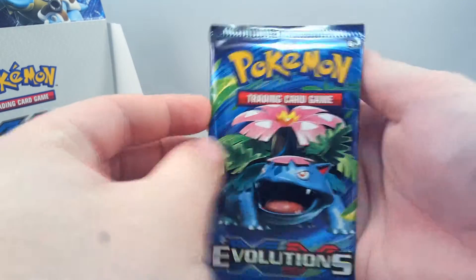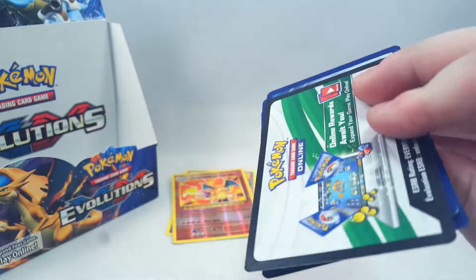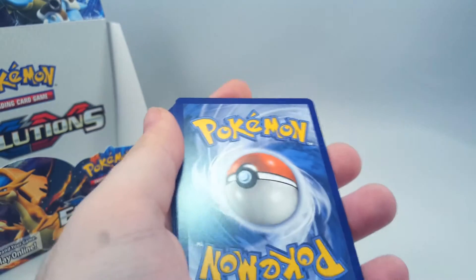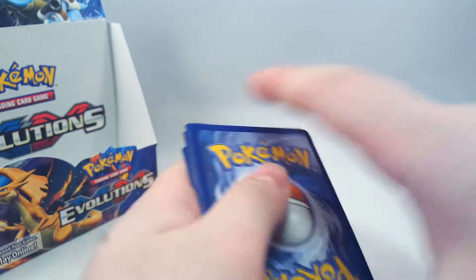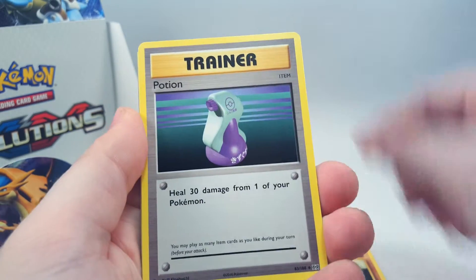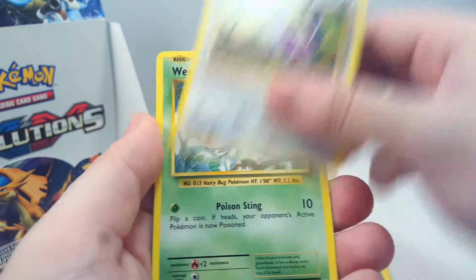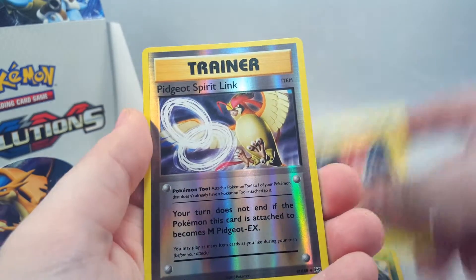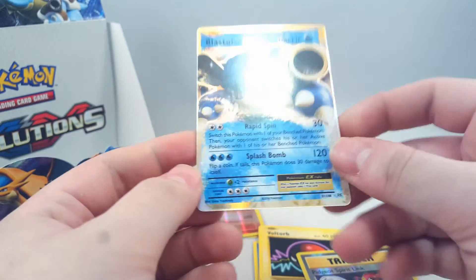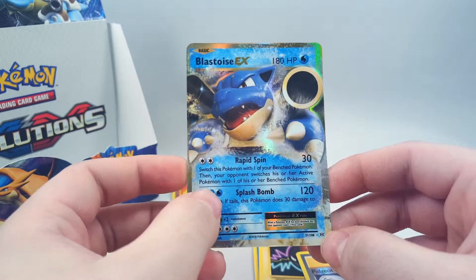And we have Venusaur - oh, there we go, we've got something! With only two packs left after this, let's hope it's a good one. And it is - we have Machoke, Potion, Maintenance, Staryu, Tangela, Rattata, Weedle, Voltorb, Pidgeot Spirit Link, and Blastoise EX! Nice, very nice - Rapid Spin, Splash Bomb. I'm really hoping we get a Charizard EX.